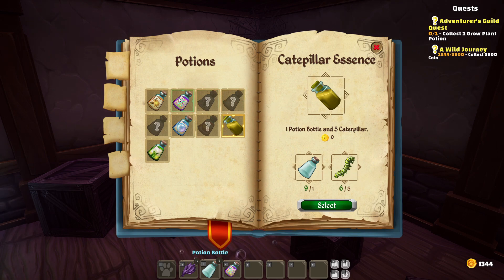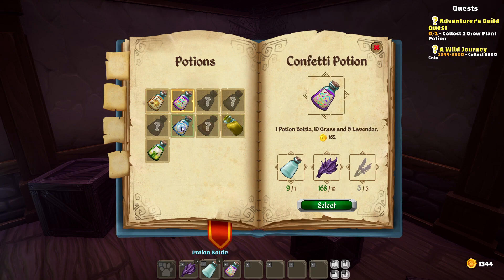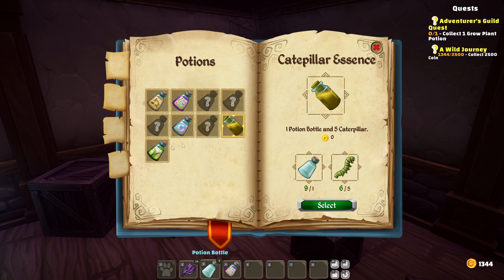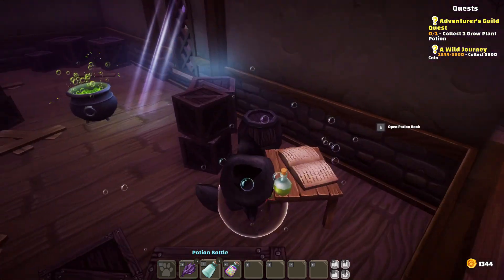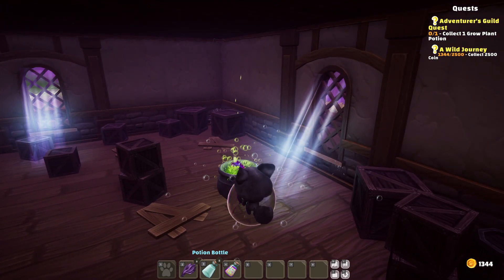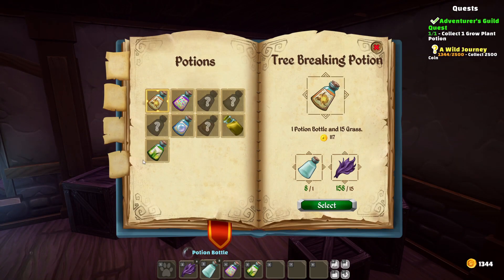I'm not sure what this ingredient is used for. The prices are actually right there — I hadn't even noticed! So we get 117 for this one, 182 for that one, and this one actually gives us 702. So it might be worth hanging around by the little pool and getting water and goo just for that. Then we have the grow plant potion — we do need one for the Adventurer's Guild quest, so let's make that.